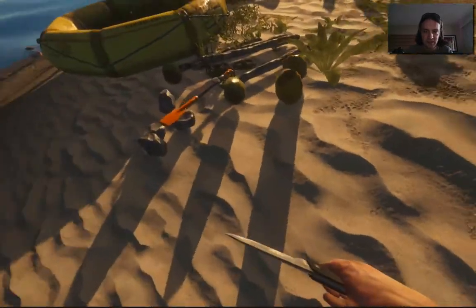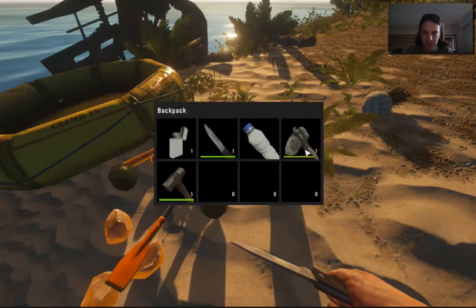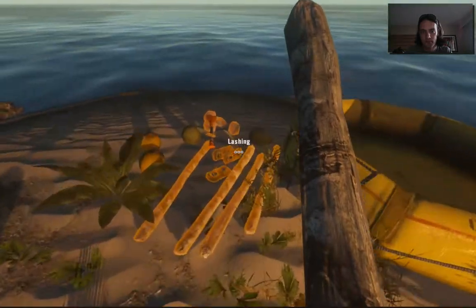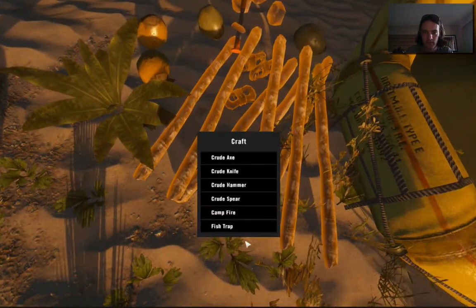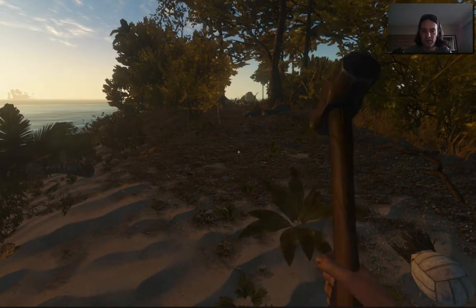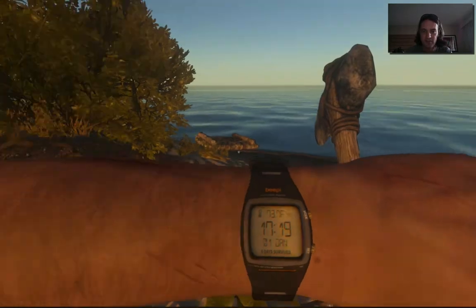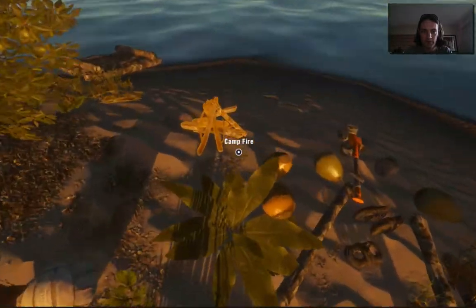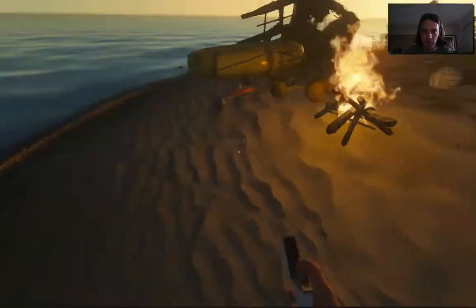It's getting dark — let's create a fire. We don't have enough sticks; we've got to get some more. Let's go chop another tree. If you don't want to tab to your items, you can use the numeric keys to switch between everything in your inventory. We're going to create a campfire — it is getting dark around 1,700 to 1,800 hours. If you have problems lighting it because it's near things, just move your things out of the way and then you can light your campfire. It's a bug that happens sometimes.